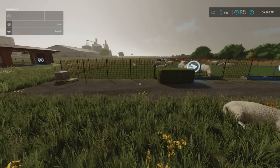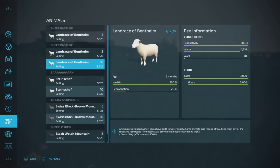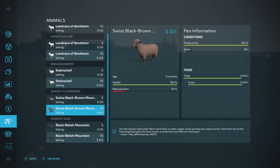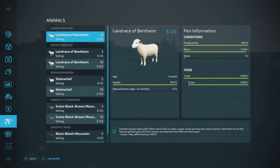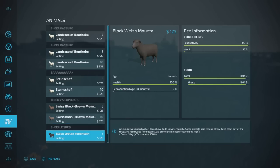It's now the next day - one month on. There's no cleanliness to clean up on any of them. The control group of all newborns, as I predicted, has no wool - zero wool production at all. So if you want wool production straight away, get older ones. But the mixed groups with older animals are producing wool - 81 litres. The Black Welsh Mountain already has 132 litres.